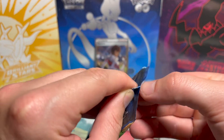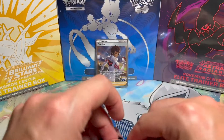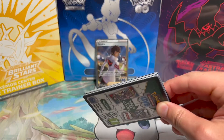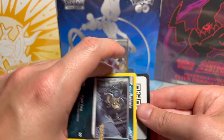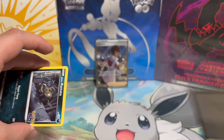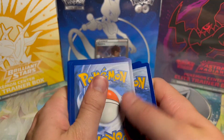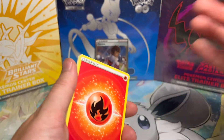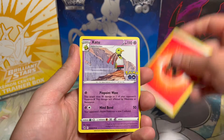If you don't know what's in this set, there's a Mewtwo Alt Art, a Mewtwo Rainbow Rare, a Dragonite Rainbow Rare, and a Conkeldurr Alt Art. There's also Radiant Cards — so if you saw me pull that Radiant Greninja a while back from Astral Radiance, it's like that. But it's the big 3: there's Charizard, there's Venusaur, there's Blastoise.